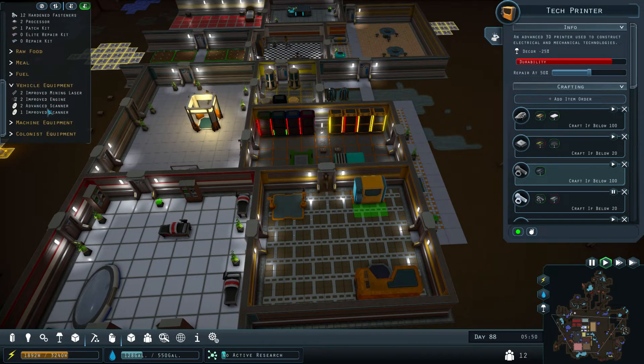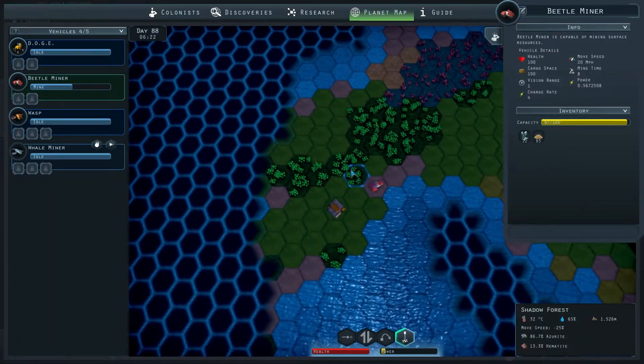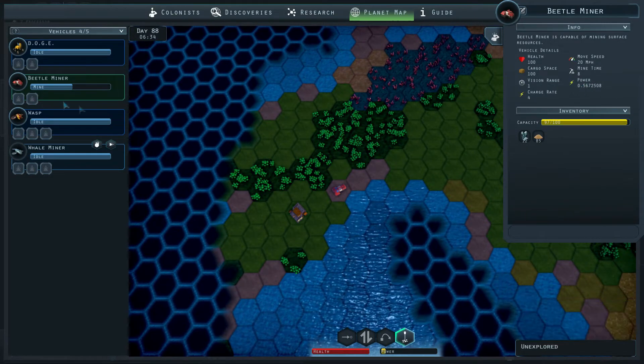The advanced scanners give scan time minus 25%, and the improved scanners give minus 10%. I was like, okay, that can't be what we need for the blue fish. And it turns out I have completely missed something when I've been doing the mining here. Updated 0.56 fix — it's night time but we can deploy this.